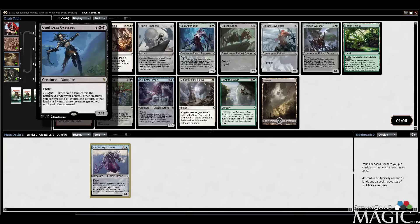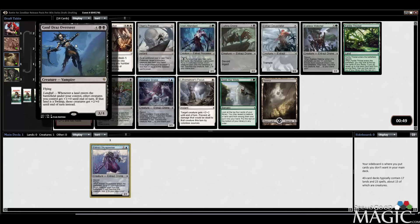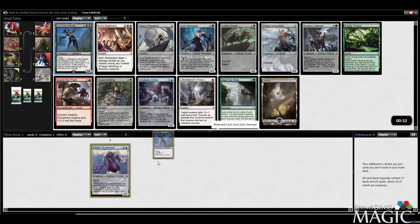I actually like the Overseer. I know you pay six mana for a 3/4, but I like it with token-y sort of builds. In blue you could just take an Incubator Drone, but I actually just like the Overseer. I think this card is actually pretty strong despite the six mana cost — it does have flying. If I can make some sort of token build work with this, this card is super strong.